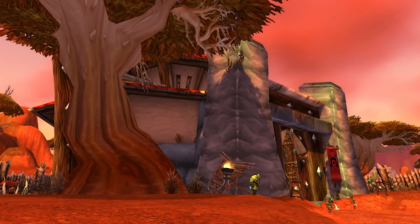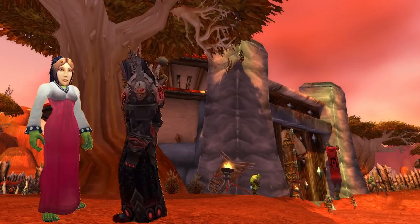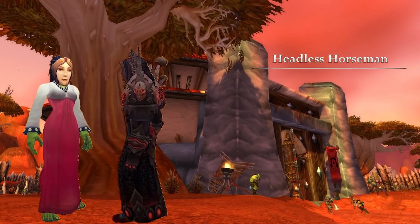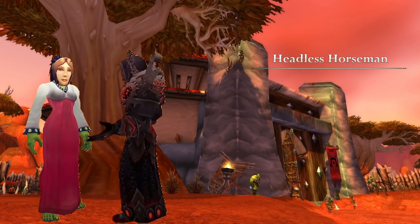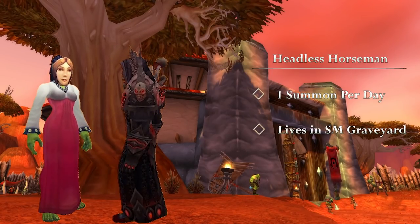To get started, you can pick up the quest, the Headless Horseman, from either the Masked Orphan Matron in Razor Hill if you're Horde, or the Costumed Orphan Matron in Goldshire if you're Alliance. Similar to the Brewfest Boss Summon, you can only summon the Headless Horseman once a day. You'll get five attempts each day, assuming each group member has their quest available.